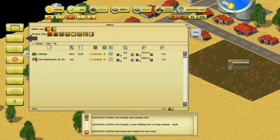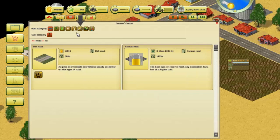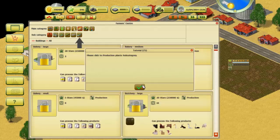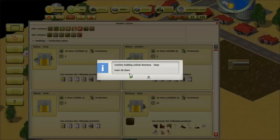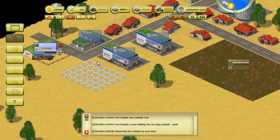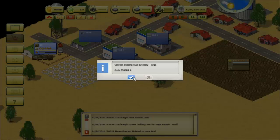One animal sold for 55. Please close this window and open the farmer center to build a butchery. Opening the buildings category — production plants. Buy a butchery building — butchery large. Place buildings in a valid area. Unlock for 20 stars and build. Let's place it here. That's expensive. Close the farmer center window and click your newest building.